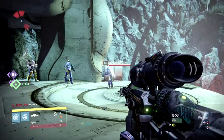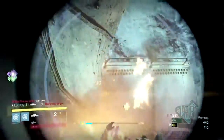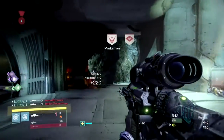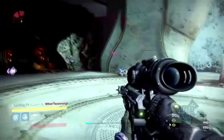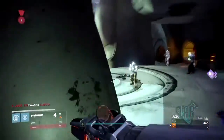I shoot each Sunbreaker Titan — boom, headshot, and boom, headshot. They each take 204 damage, so it definitely kills them. It over-kills them by four damage.